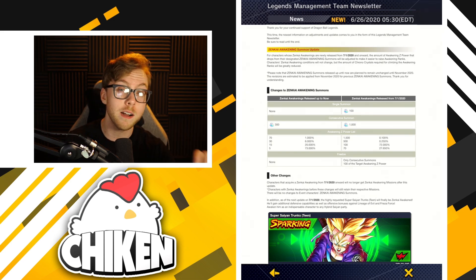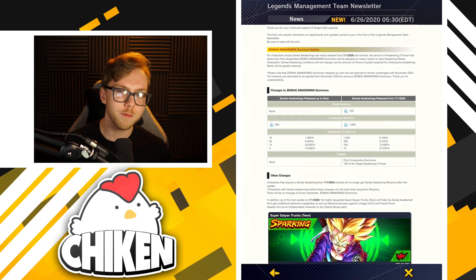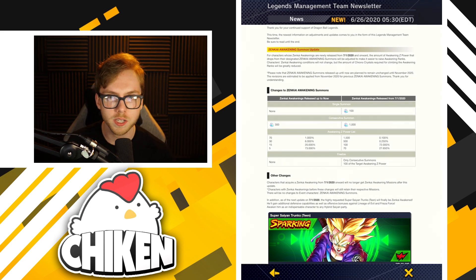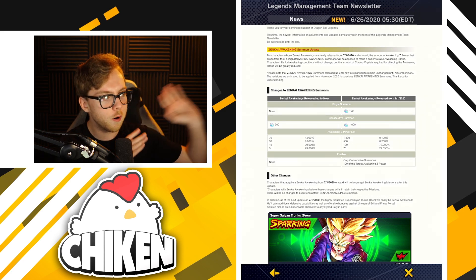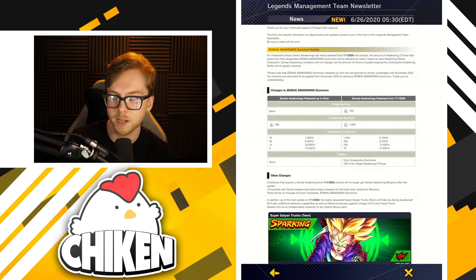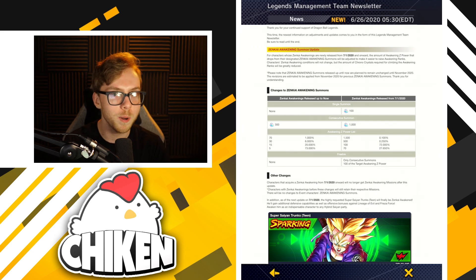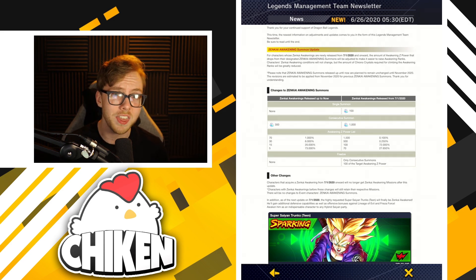Now it's going to cost a thousand crystals for a consecutive — that's a lot more, and I see a lot of people upset about that. But you should not be upset about that; this is a really, really good change and I'm about to tell you why. Let's play devil's advocate: worst case scenario, you have the worst luck humanly possible and you roll the 70 drop every single time for every consecutive. This is so far into the realm of impossible statistics that you are never ever going to experience this — 10 summons in a row of the minimum drop just isn't statistically possible.